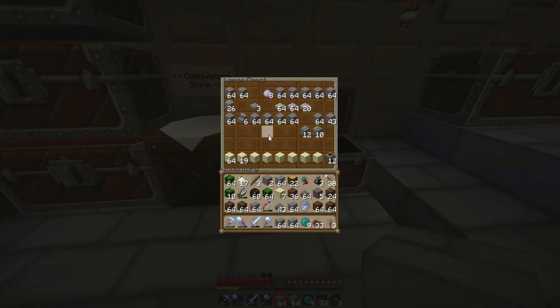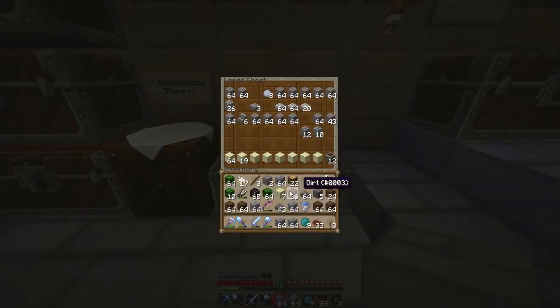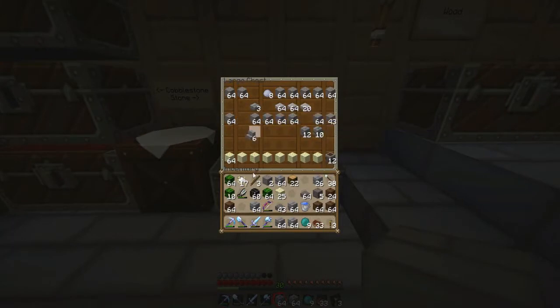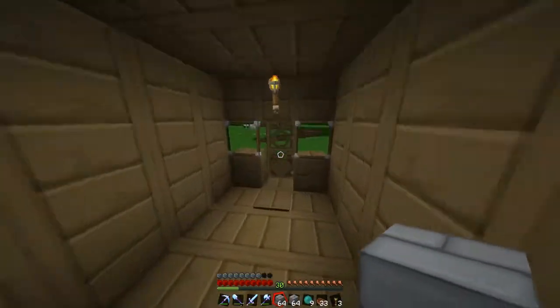Holy crap, a lot. I'm just gonna throw this through the portal and deal with it later. Get more endstone, stone bricks. Let's get rid of some more dirt. Now I need stone brick stairs and stone brick slabs I think. Out of stone bricks — this should be more than enough. I shouldn't have to run around anymore.